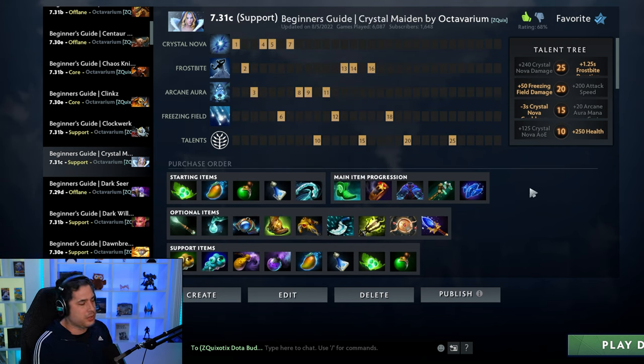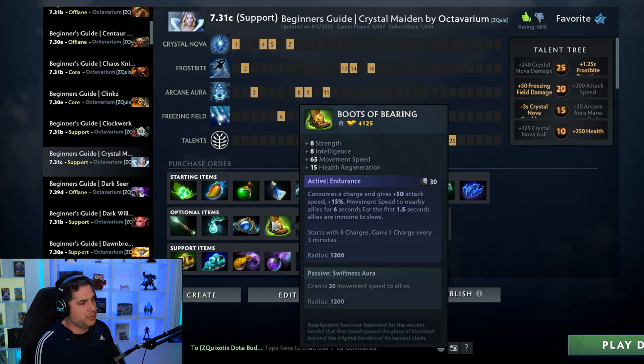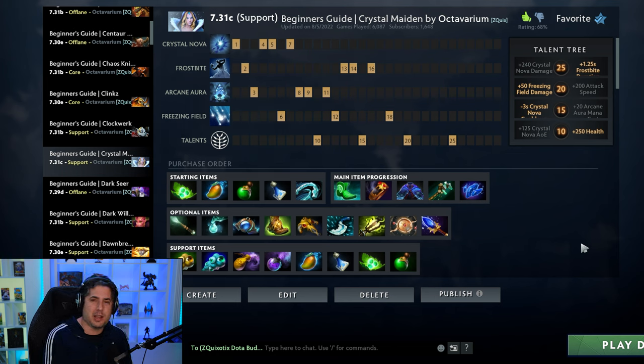If that's not the build that works for you, do your traditional approach: get defensive items, Boots of Bearing, and be a proper support. Guys, CM is back in the meta, Freezing Field is buffed — hopefully you land a couple of five-man ultimates. Thank you so much for watching, and a very special thank you to all our wonderful subscribers. If you have any questions, let me know in the comments below, and we'll see you in the next Dota 2 video.